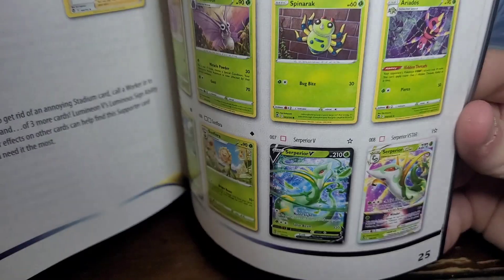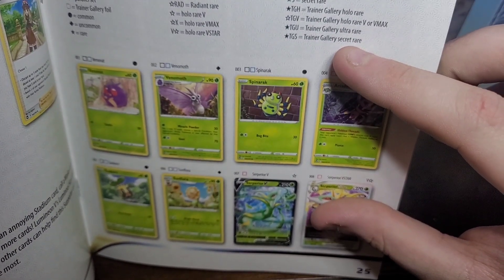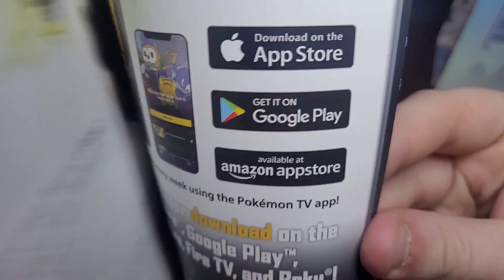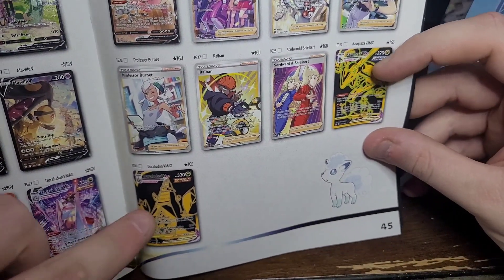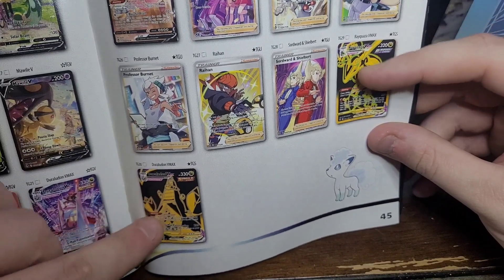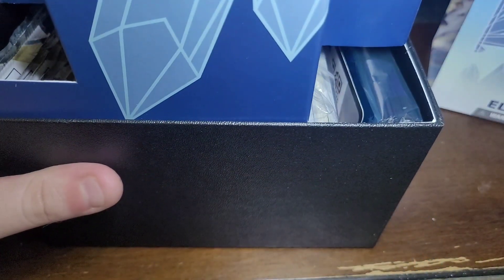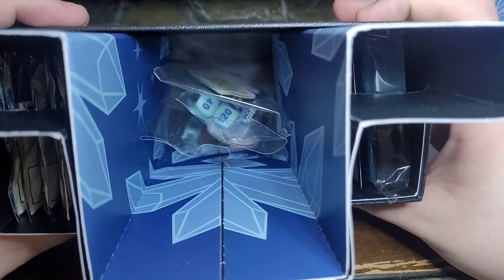Here's the player's guide and stuff. Let's see what some of the hits are — trainer gallery secret rares. I'm curious what the TGs look like. Damn, okay, so we're looking for some cool shit like that. Let's hope we get one. I love these boxes, they're so nice. Everything's still in here, nothing's been opened.